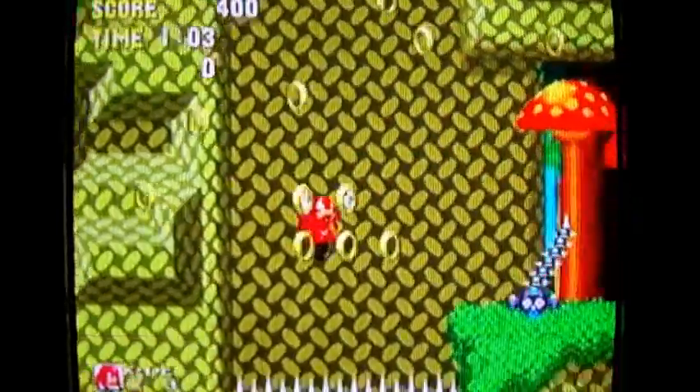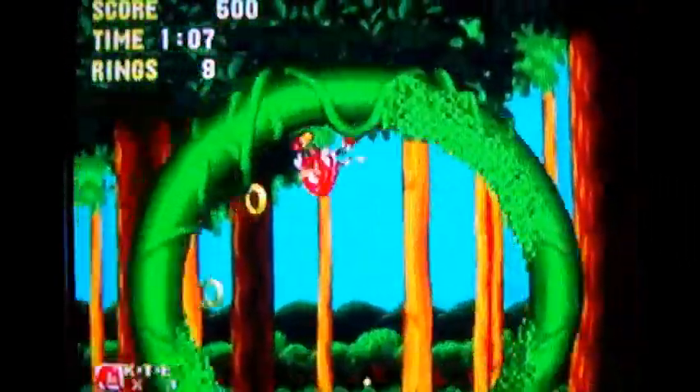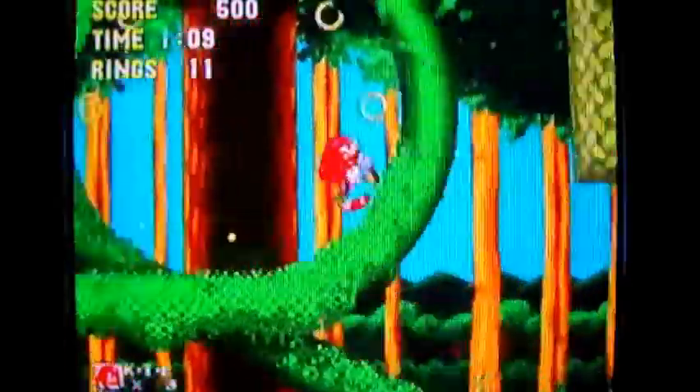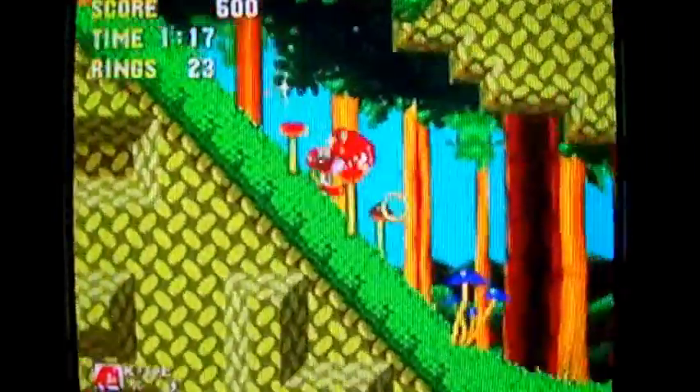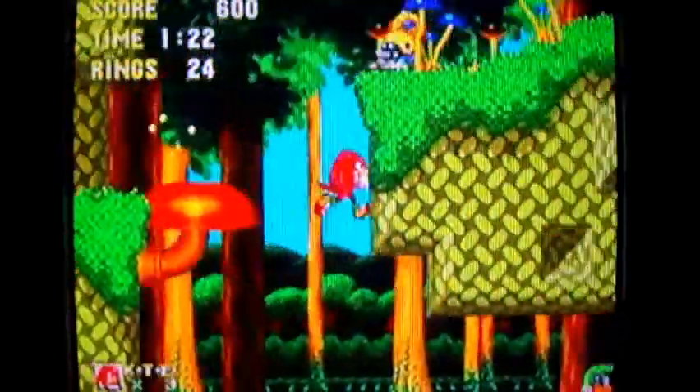With Knuckles you just press right to go right, left to go left. There are some spikes over there, but luckily I was invincible at the time. It won't be a Sonic 1 glitch where you still take a hit from a spike while invincible — that's a glitch only in Sonic 1, so I'm glad I'm not playing Sonic 1.